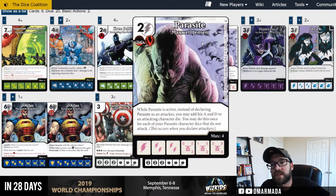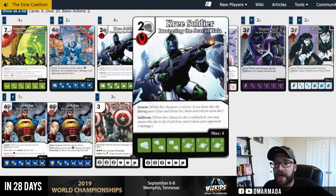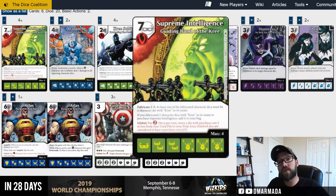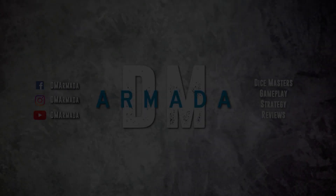The weak link is probably Parasite — maybe switch him for something cheaper to field. But Parasite alongside a level-one or level-two Kree Soldier is now a four-attacking die, which isn't bad. Counter Strike is still super good. So if this is the card you were given to build a team — your goal is to win with or feature this card — what would you do? Would you build a team like this? What changes would you make? Put a team link or comments below telling me what you think, how you'd change it. As always, thanks for watching.